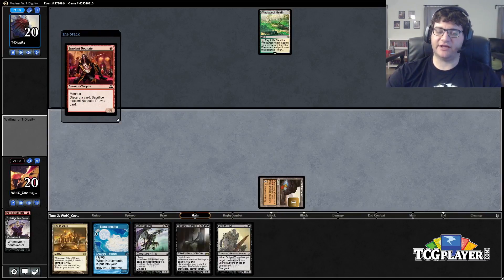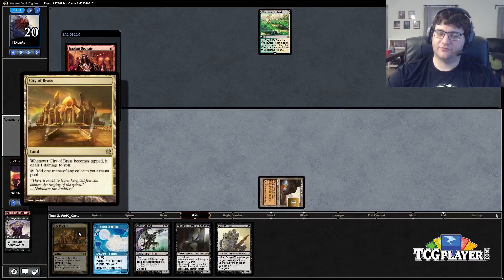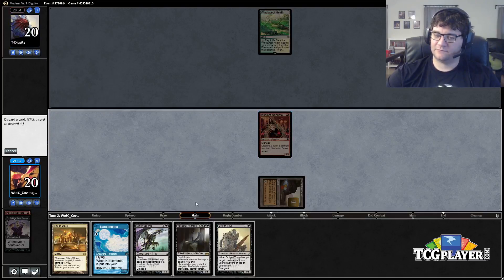If we hit Blood Ghast and Prized Amalgam in those five cards — a little magical Christmas land — we can bring them back when we play City of Brass and we'll have a Zombie as well. I may want to start drawing later; I'd like to either hit a land or Faithless Looting to be able to pitch the Vengeful Pharaoh, which will be very good against him.